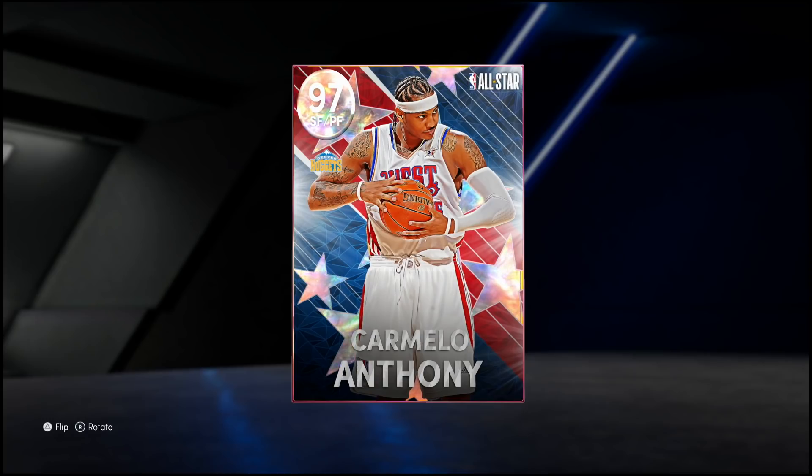What's going on ladies and gentlemen, welcome back to another HTB video. Today we've got a man who in my opinion has one of the nicest looking jump shots in NBA history, throwing it back with the cornrows. We've got the 97 overall Galaxy Opal Carmelo Anthony in NBA 2K22 MyTeam.